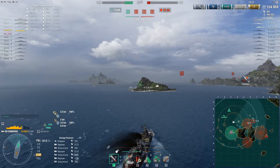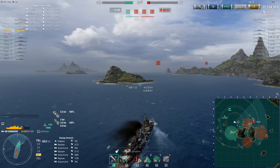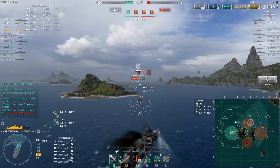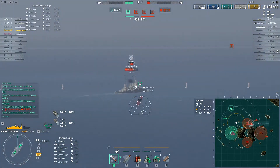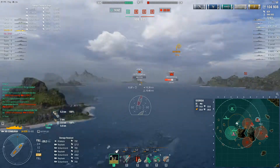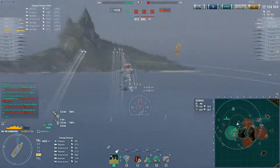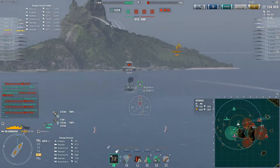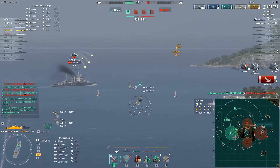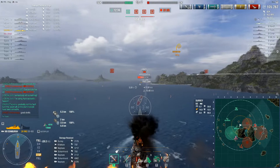I only have one smoke screen left — I've used three this match — and we still have three enemy ships: the destroyer and two we know are up here, the Surrey and the Georgia. They've rightfully realized they can win by just running away. We have the numbers advantage but they have the cap advantage. There's 40 seconds until the match ends, so why are we shooting the Surrey when we can kill the 800-health Georgia? I put shells into the Georgia and finally get the kill, giving us another minute.